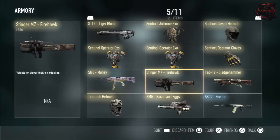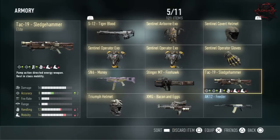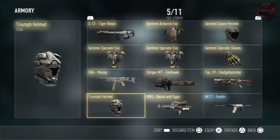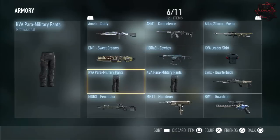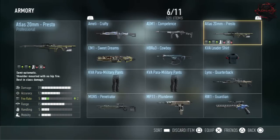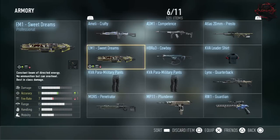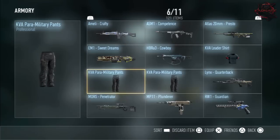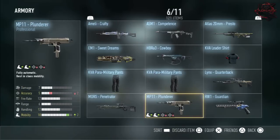Stinger. M7 Firehawk — just sounds like such a cool name, it looks so cool. TAC 19 Sledgehammer — how ironic. Triumph Helmet. XMG Bacon and Eggs. AK12 Feeder. Ameli Crafty. ASM1 Competence — such a good SMG variant, if you have it I suggest using it. Atlas 20 Millimeter Presto. EM1 Sweet Dreams. HBR A3 Cowboy. KVA Leader Shirt. KVA Military Pants. KVA Links. Quarterback Morris. Penetrator. MP11 Plunder.